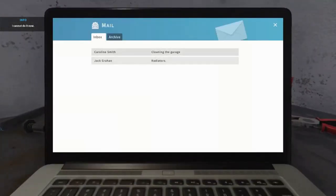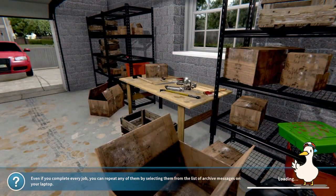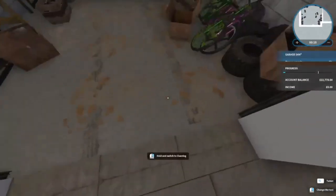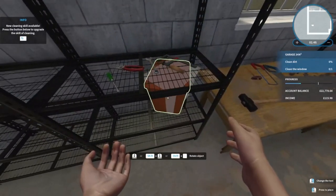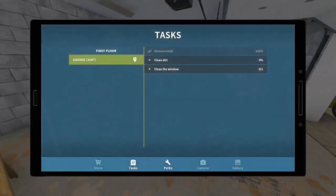We have two missions this time — cleaning the garage and fitting radiators. We'll go with Caroline Smith first, do a bit of cleaning, then do the next one and see where we are after that. Nice car — she wants us to clean the garage. Here we go, a little bit of a mess, remove the rubbish and boxes. We've got a new skill point — let's straighten this up first and then have a look at that.